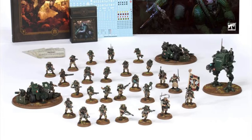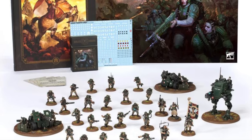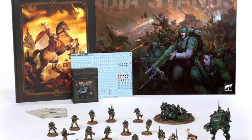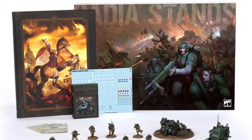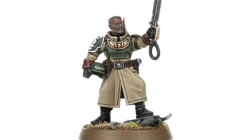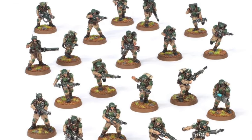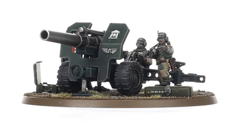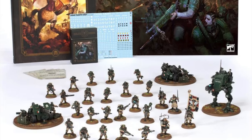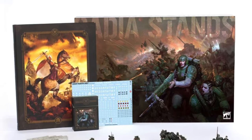First, the new Cadia Stands Army Box, which includes the new codex along with two Cadian Shock Troop squads, a Sentinel, Command Squad, and Field Ordnance Battery for $200. All of these models are brand new sculpts that you can't get anywhere else as of right now, though they will be available for purchase separately in the coming weeks. This is a great way to start an army, as you'll have an HQ unit — a Company Commander — an elite unit, Command Squad, two troop units of Cadian Shock Troops, a fast attack unit — Sentinel — and a heavy support unit, the Field Ordnance Battery. This box gives you approximately 400 points worth of models on the tabletop, so you'll need to augment this with a few more units to have a Combat Patrol-ready force at 500 points.